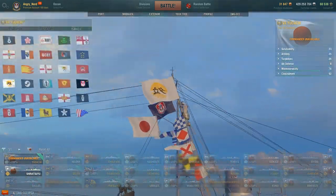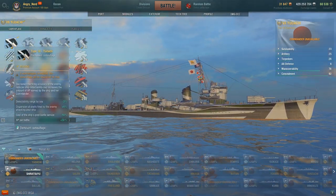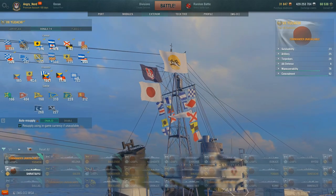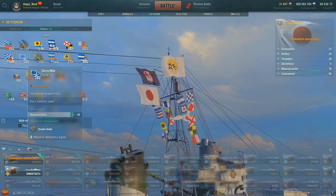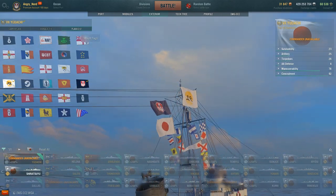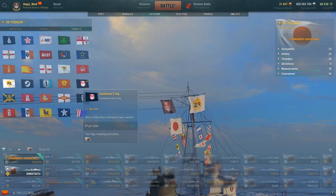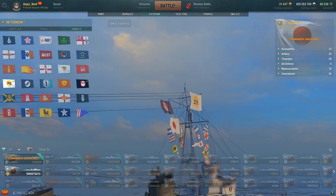For the exterior, this ship comes with the Type 10 Premium Yudachi camouflage, which I have mounted. For signals, I've pulled off Sierra Mike so it wouldn't affect the basic stats during this portion of the video. You also get a Yudachi commemorative flag, and I'm flying the community contributors flag.